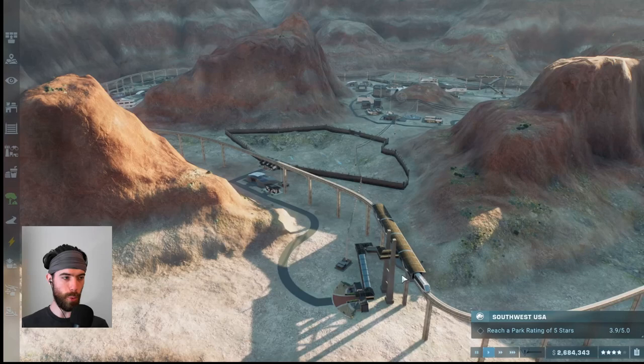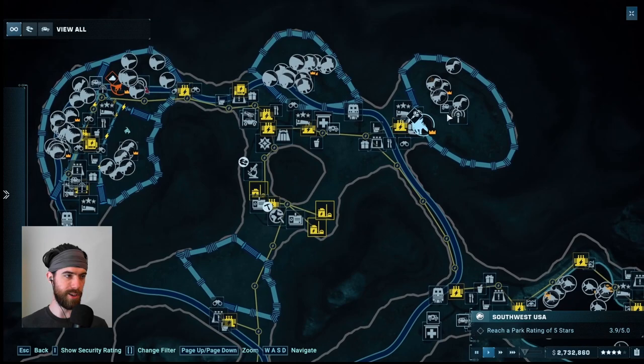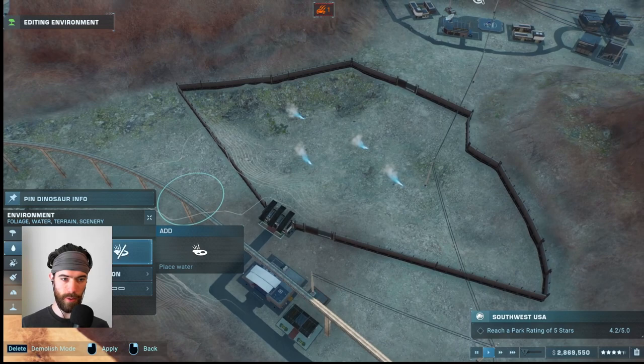If we hop up to the big view on the map, we started out over here — well technically down here — but we immediately relocated for a more favorable position up in this corner and we have been adding things all around. This exhibit is matched to be just about perfect for the zone that a single viewing gallery will be able to reach, and no dinos will be able to be hidden within this area.